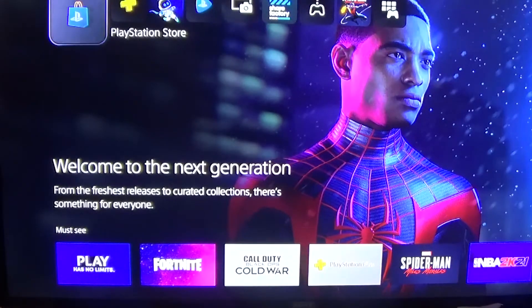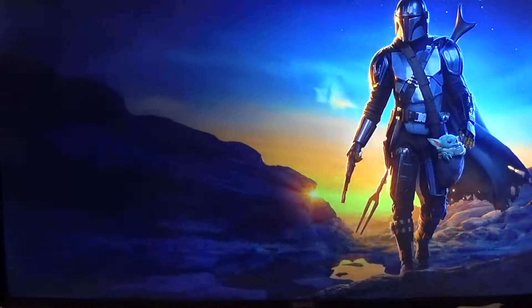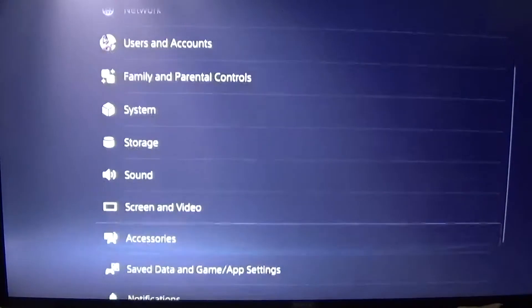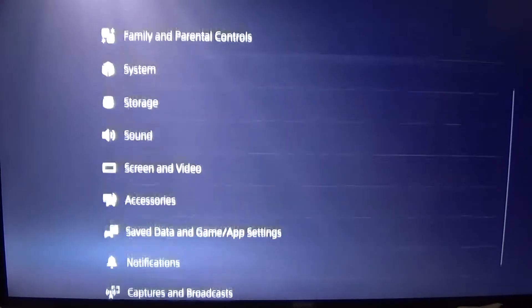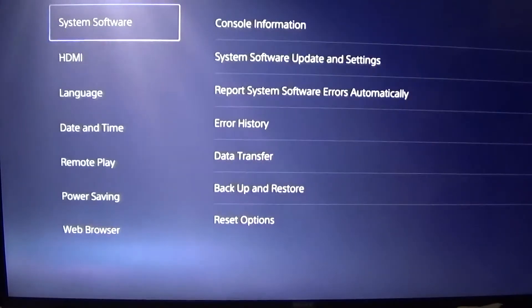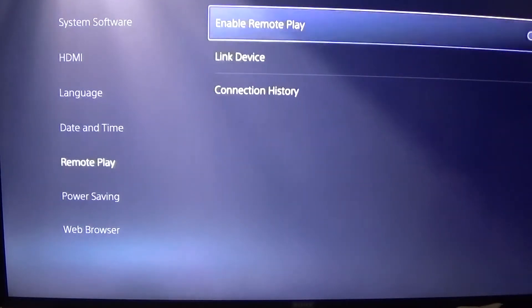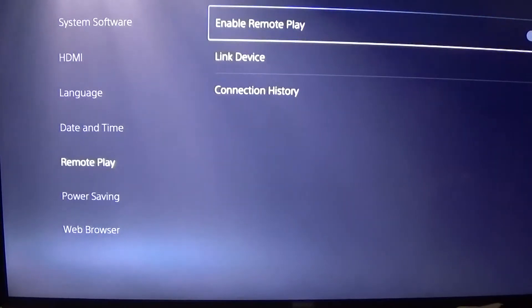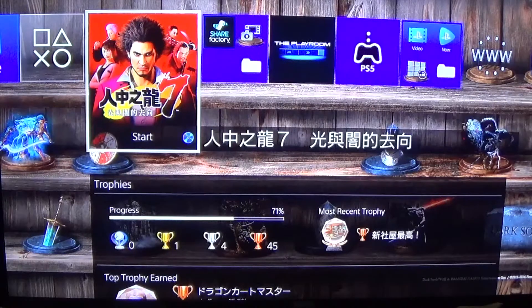First things first, you want to go into the PS5 — as you can see on my screen — go into Settings. You want to enable Remote Play. I think it's System, then you go to Remote Play and make sure Remote Play is turned on by pressing the button. That's everything you need to do on the PS5.